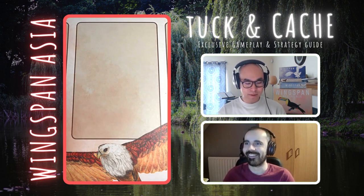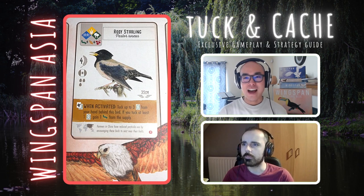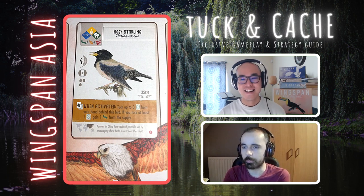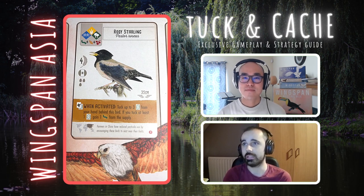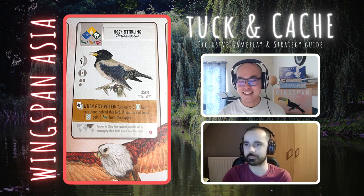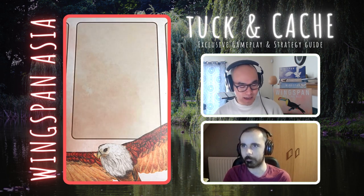A lot of people are going to like this but it's not easy — we have the Rosy Starling. Very interesting looking power. When activated, tuck up to three cards from your hand behind this bird, and if you tuck at least one, gain a worm from the supply. Quite similar to a bird we looked at in a previous part of this series, but this time you're getting food. Flexible habitat, three different foods. You play this in your wetlands, you start drawing cards, tucking cards, and you get food — this just feels like a really nice bird to get down early game in your wetlands. Three food is a big commitment, but again, you're gaining the food back eventually. Definitely a play.